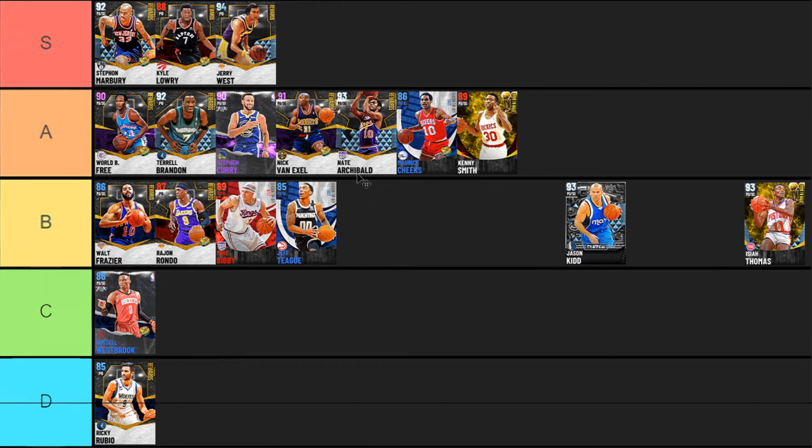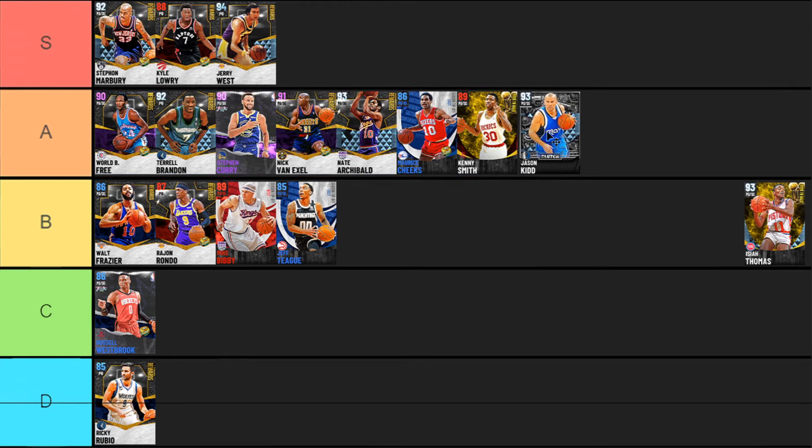Jason Kidd — this year his jump shot, while still being a bit awkward and slow, has a pretty nice green window and a really nice total make percentage. He's a really really solid card, and Jason Kidd has just that defense. He has three Hall of Fame badges and some of the higher-end gold badges as well — super quick, great defense. He just can't dunk, and I feel like a lot of these cards need almost everything to be in A tier, so Jason Kidd just barely misses the S tier selection.